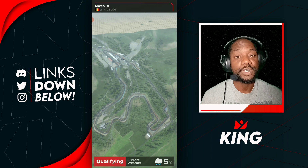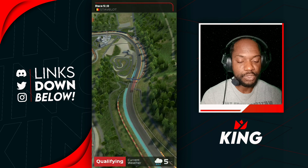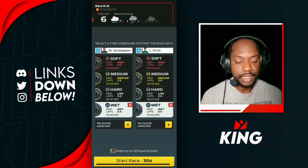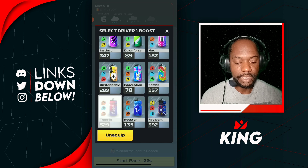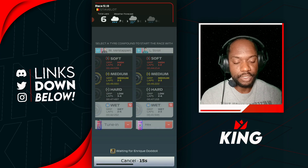Here we go for our first race of the video — we are on Spa, 100% wet. Let's see what kind of qualifiers we get here. Looks like we're going to get outqualified: 1-2 for the rival, 9-12 for us. We're just going to try and score as much as we possibly can. We're going to go for the tune for Verstappen and the hex for Lance Stroll.